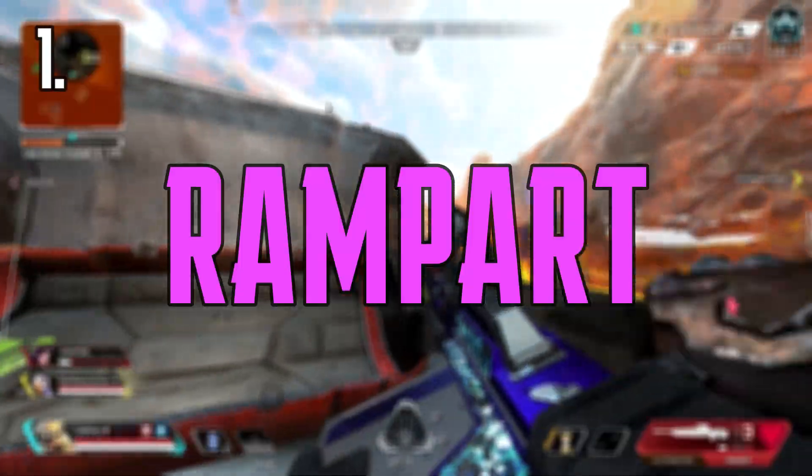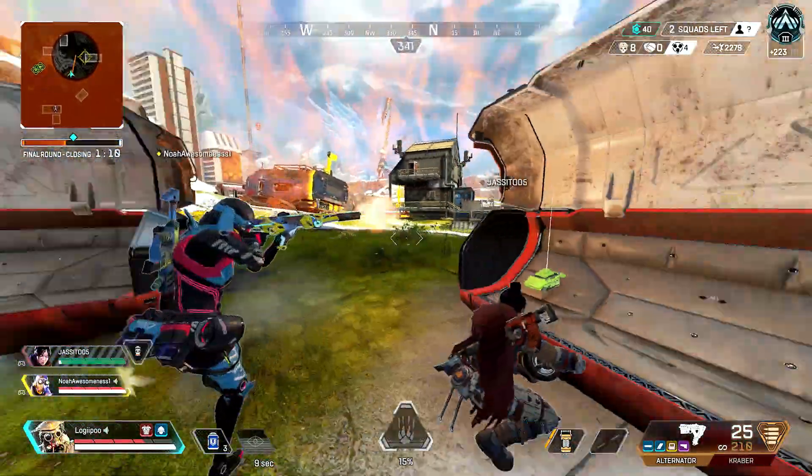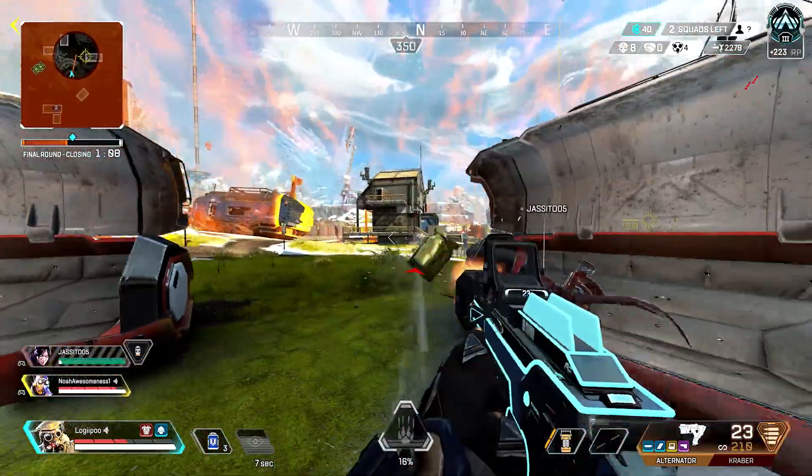Finally, coming in at number one, we've got Rampart. Rampart's minigun is just insane. No matter if it's up close, mid range, or long range, it will beam your enemy. Just take a look at this clip. It's a bit absurd. Overall, her ultimate has got to be the best weapon in this game.